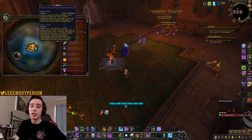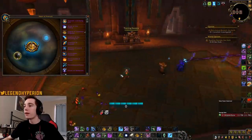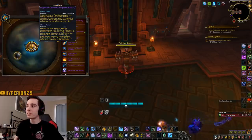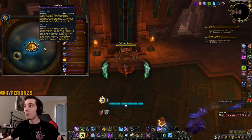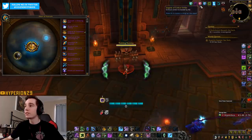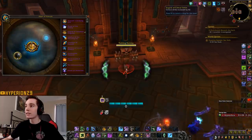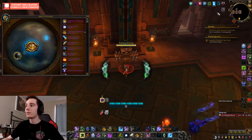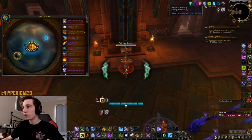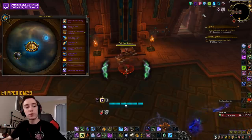The passive: every two seconds, the Heart of Azeroth empowers you with 31 haste, mastery, or crit. After reaching 10 stacks, you gain an 8-second buff that doubles the effect of all of them — and this only happens in combat. So I have Engine of Mastery, Engine of Crit, and Engine of Haste, each ticking up randomly every two seconds. When the first one hits 10, I get a buff that doubles all of them — so if I have 20 total stacks, it's as if I had 40.